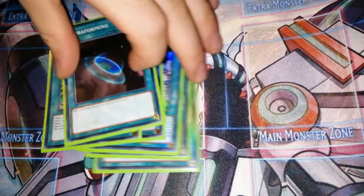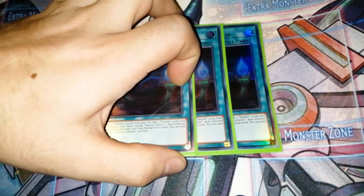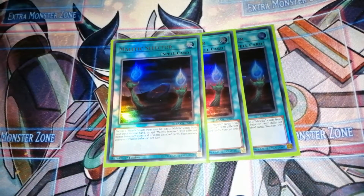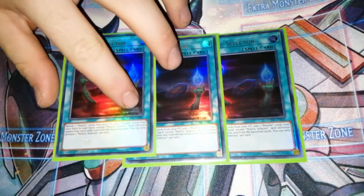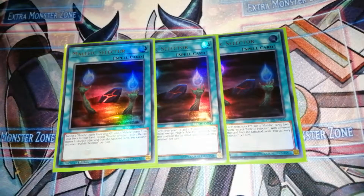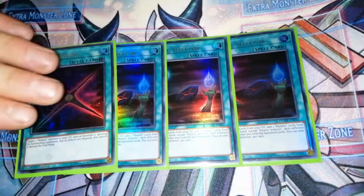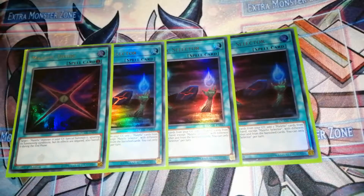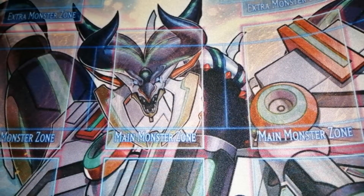Another searcher for Malefics is Malefic Sector - you can banish two Malefic monsters from your graveyard and then search two Malefic cards, whether that's your field spell, monsters, or whatever you're looking for, once per turn. Next is Malefic Divide - you target a Malefic monster in the graveyard, special summon it, its effects are negated and it banishes in the end phase, so it's better used for an XYZ play or link play.